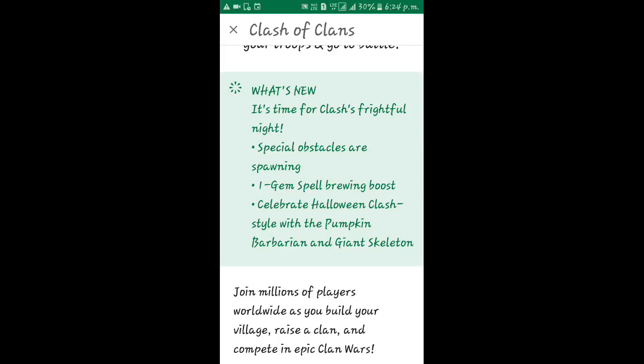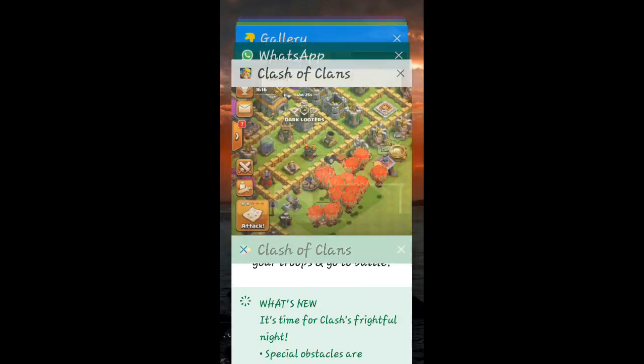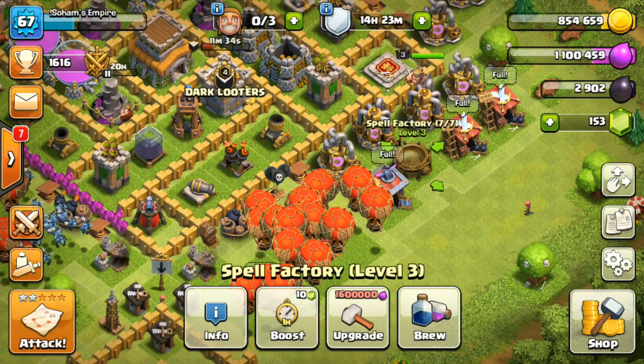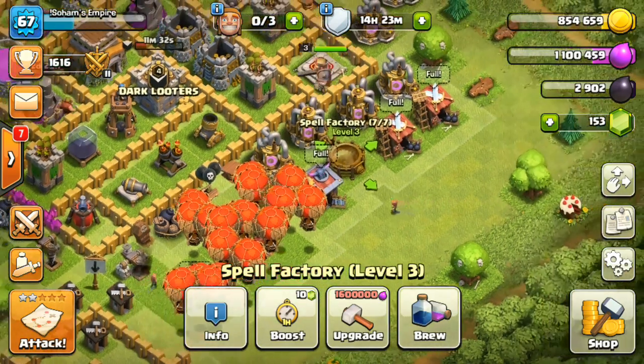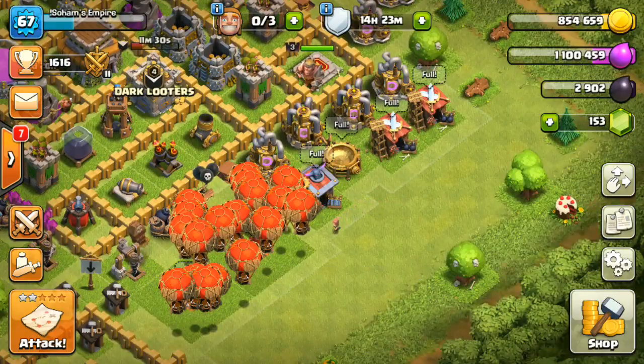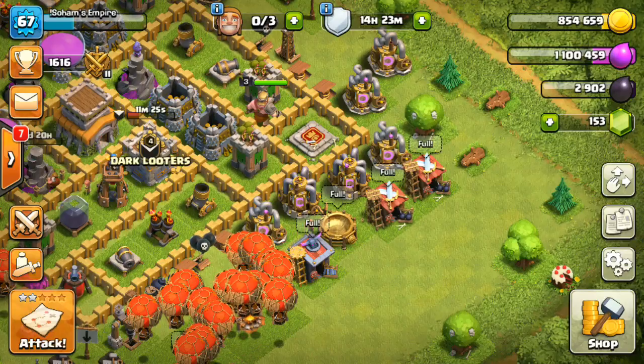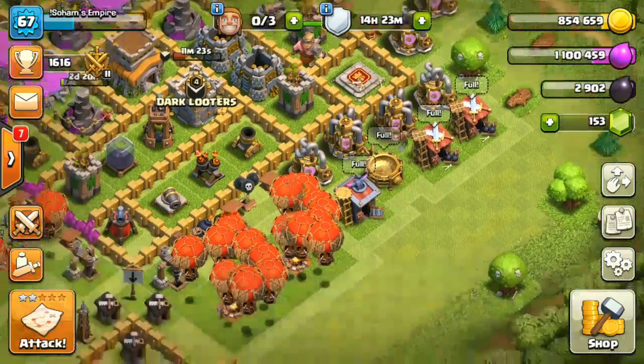Now let's go into Clash of Clans. Here you can see the spell factory — right now the boost costs 10 gems. But after some days when Halloween arrives, it will be only one gem, so you can brew spells faster.